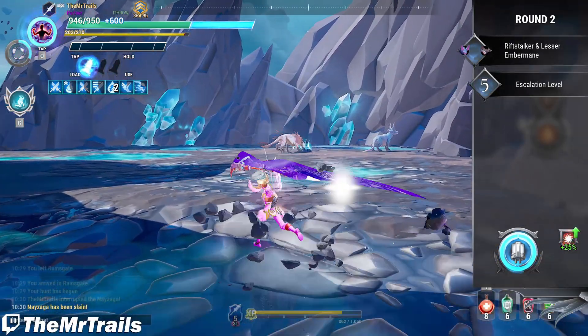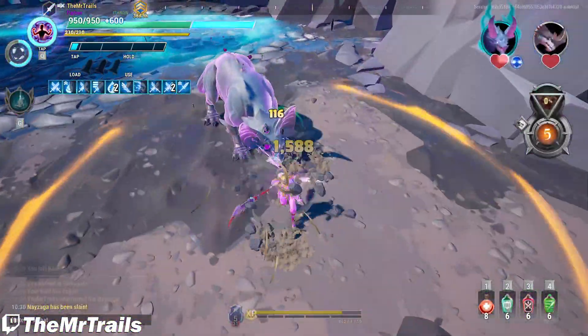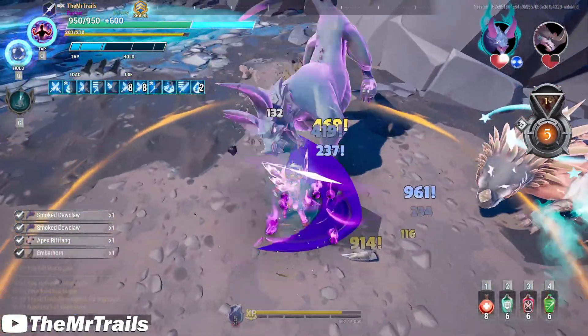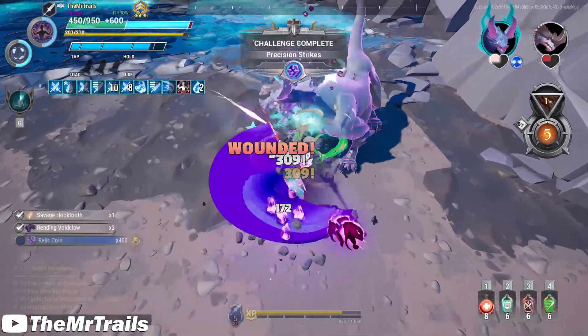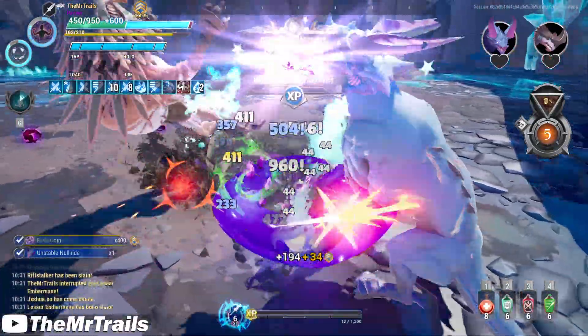But let's say someone did make a Dauntless RTX mod. I'd be curious how we'd go about that. Would we have to bypass the anti-cheat software every time? Or would we show Phoenix Labs, 'hey, this is literally Dauntless RTX — do you want to change some code around to allow this mod?' Or would they potentially bake this mod into the base game as a toggleable feature?